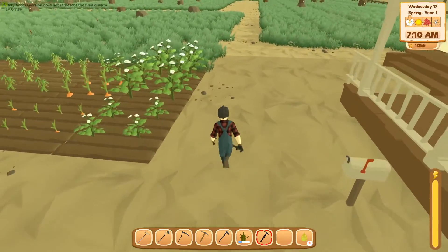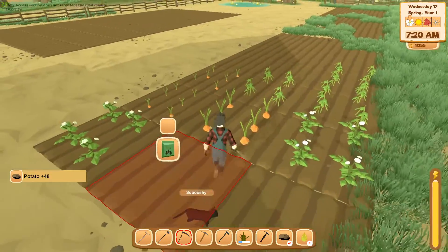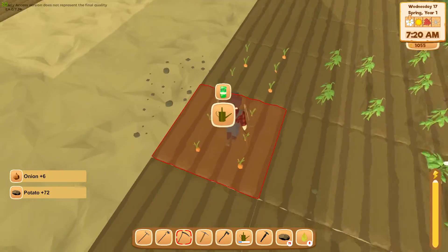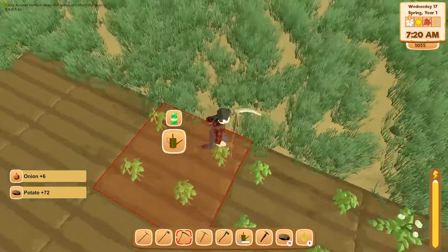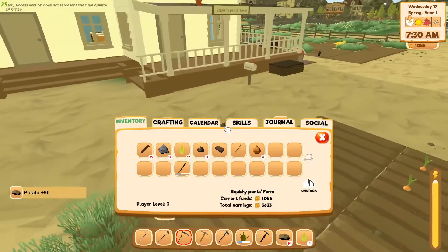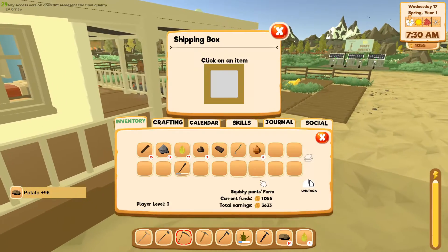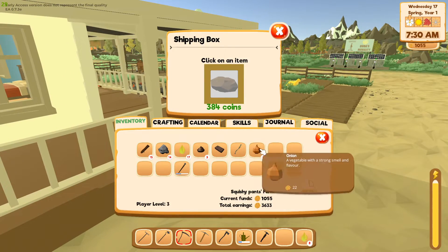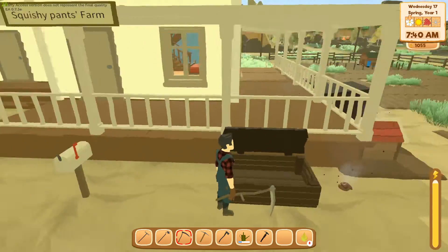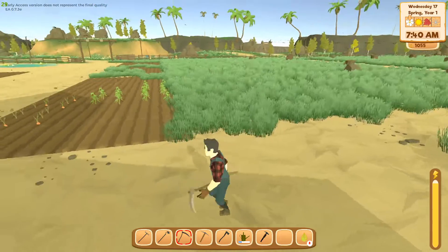Let's see if potatoes are worth anything. That's ready, and this one's ready too. Looking at all the potatoes — four a piece. 384 total, okay, not too bad. Onions are six each. I should save some for the preserving thing — save those there to keep making pickles with them.